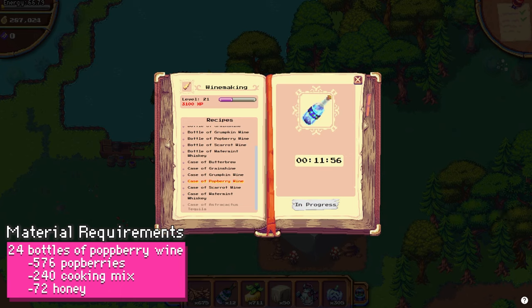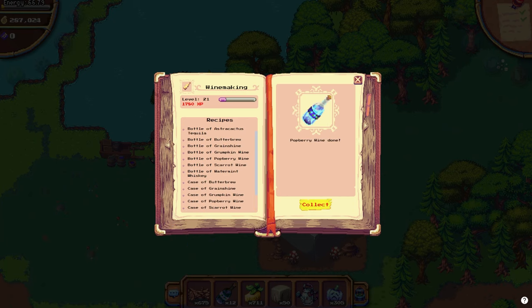Once you have the supplies, head over to the wine press and begin crafting the Potberry Wine. Crafting 2 dozen bottles will take about 24 minutes.